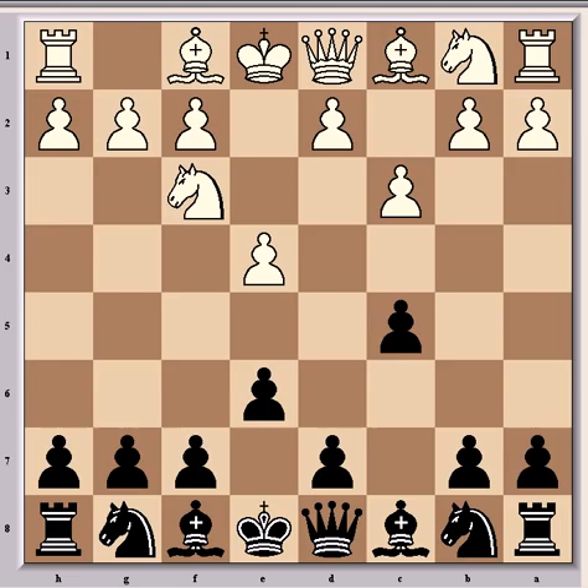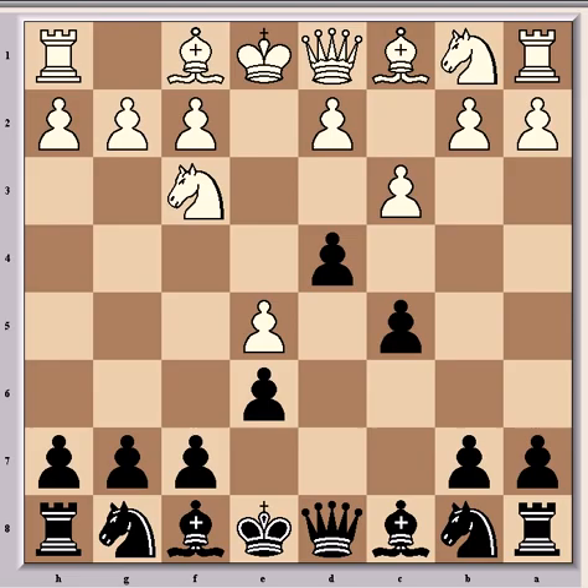Ljubovic countered that with D5, which is the correct way to play against the Alapin. If E takes D5, then Q takes D5 or E takes D5 — they're both playable. But E5 was played by Saxe, and now you notice it looks similar to the French defence, which sometimes happens with the Alapin variation. You can transpose into the French entirely, which would have happened if Ljubovic hadn't played D4 — if he played Nc6, then after D4, the game would have transposed into the advanced variation of the French.